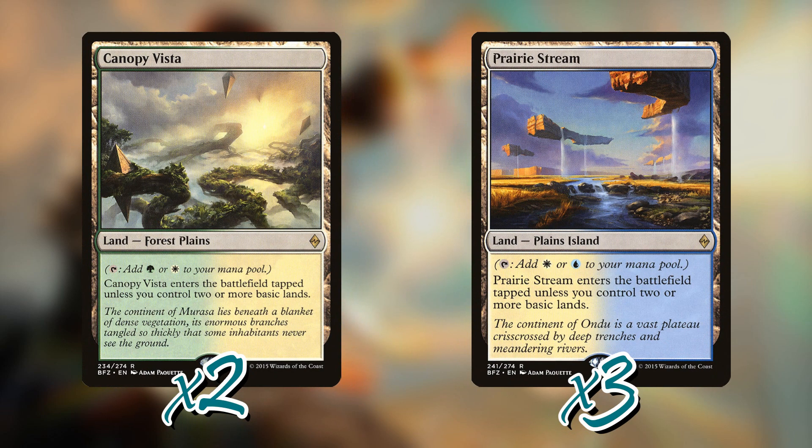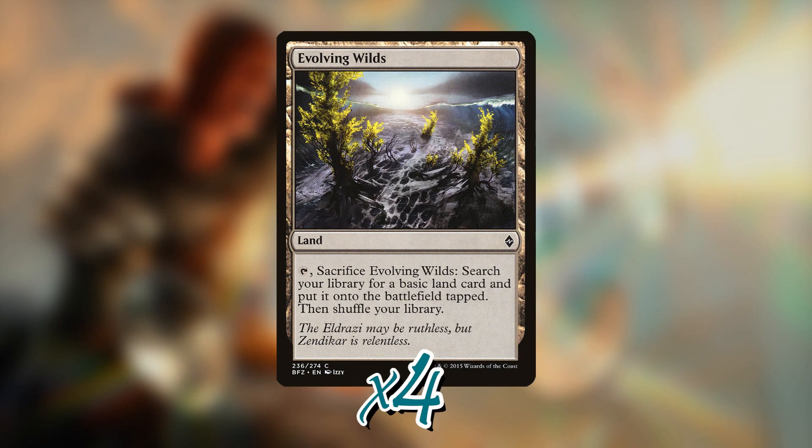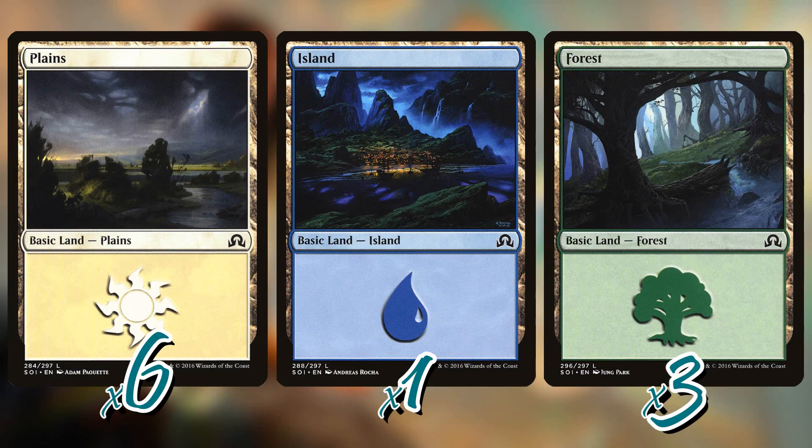Looking at the mana base: it played Canopy Vista and Prairie Stream, which are pretty poor dual lands, plus Fortified Village and Yavimaya Coast — okay but not great. It also played Evolving Wilds, which fetches any basic but enters tapped, and a pile of basic lands. One of the more interesting aspects of the deck is that the mana bases were quite bad in this Standard environment — there weren't many good dual lands — yet a three-color deck won the World Championship with a really bad mana base because that's all there was.